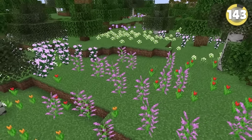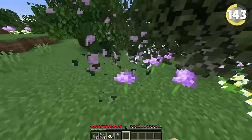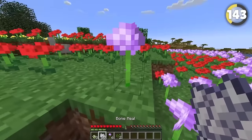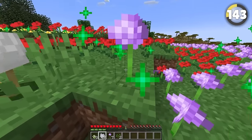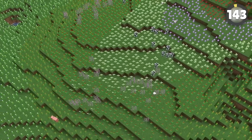Flower forests are one of the prettiest biomes in the game and one of the easiest places to farm all the different dyes. But strangely, the flowers don't actually generate in random places — each area in this biome can only spawn a specific flower, which means you can map it out using bone meal to create a really cool effect.